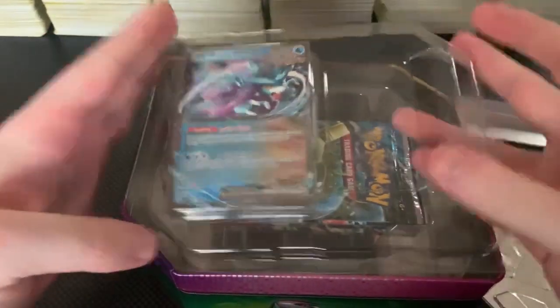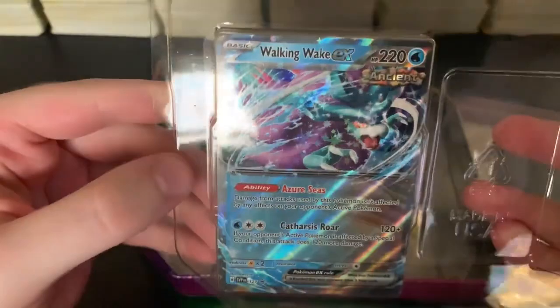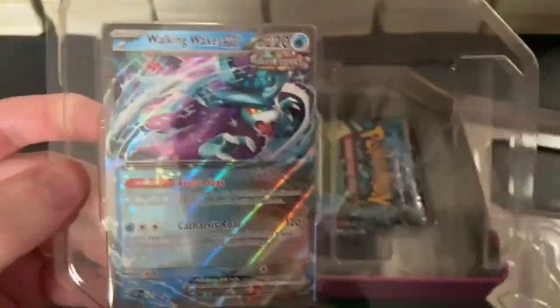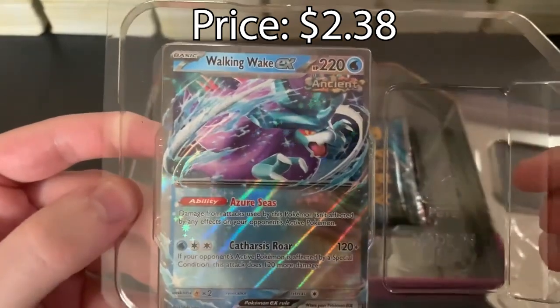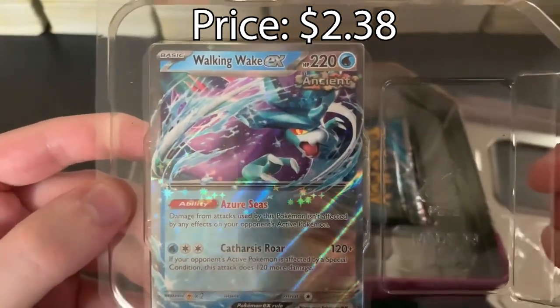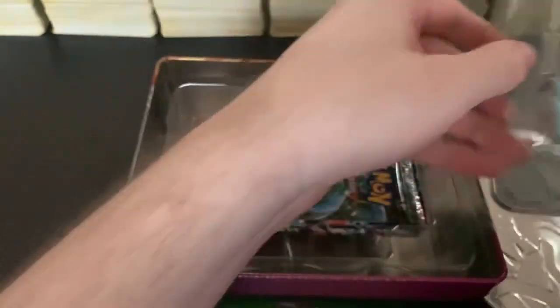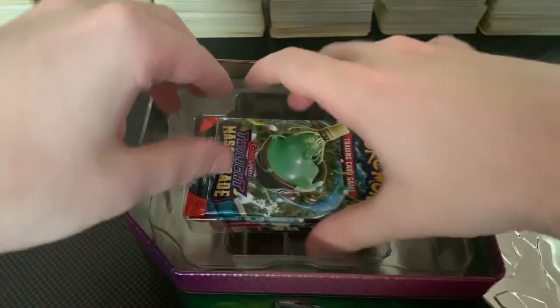Alright, first thing to look at — our Walking Wake. Very pretty snow pattern built into that. Looks great, can't complain. And I like how there's a little bit of sparkle on the eye too. Fantastic detail. I think that's enough admiring that. Let's see what packs we got.